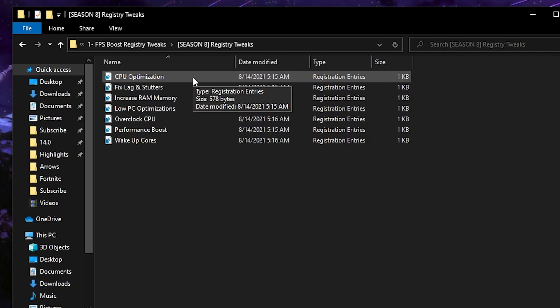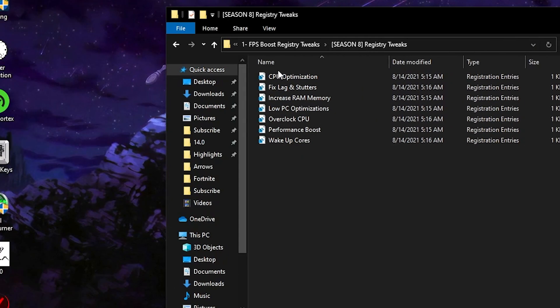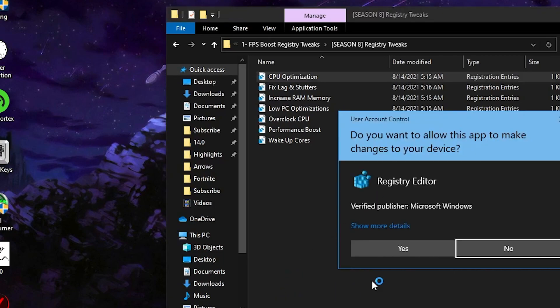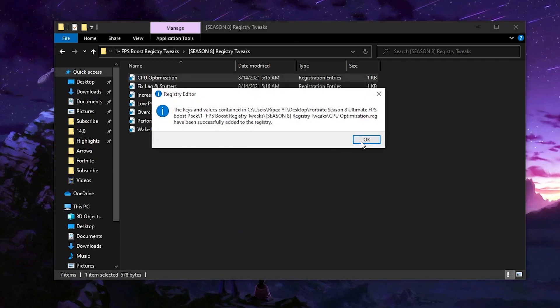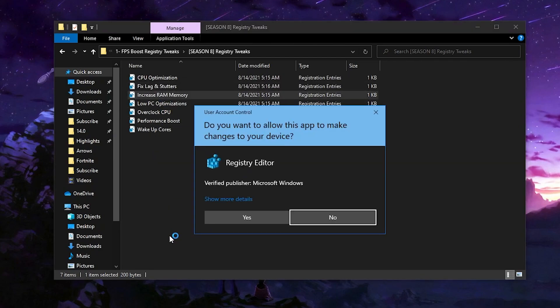Open this first folder — here is the CP optimizations fix lag installer and the basic and advanced system tweaks for your PC. Simply install all of these files on your PC. It's really simple: right-click, click 'Merge,' click 'Yes,' and install the file. Double-click each file and install them one by one on your PC.